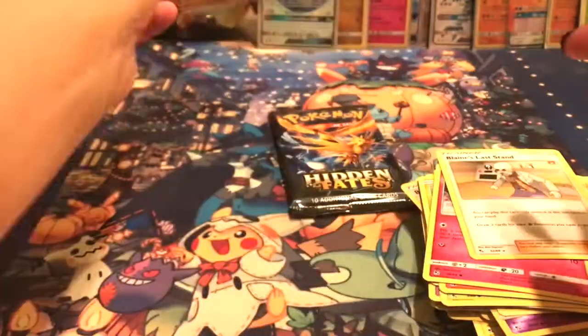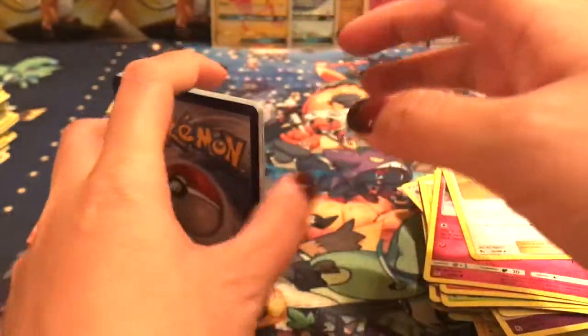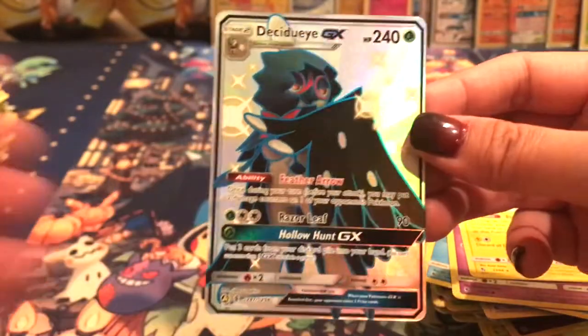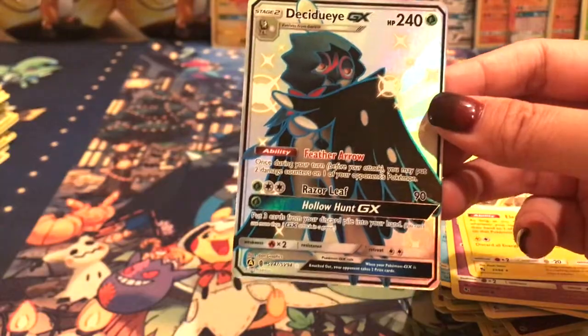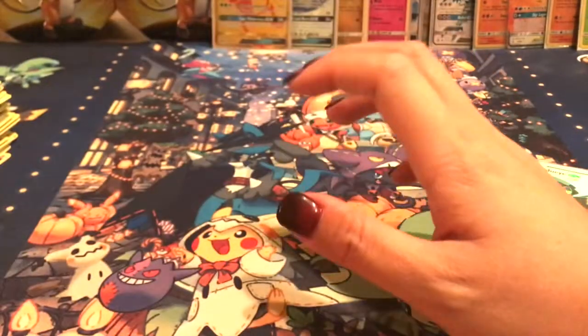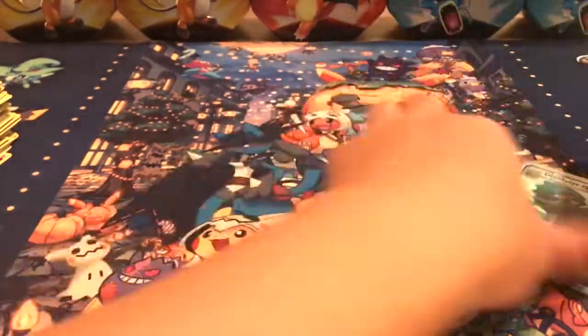I have Tapu Koko, Tapu Fini, and Tapu Lele now. Last pack! Wow, I am so excited — we did so good, guys. I am so happy right now. Got a Cubone, Geodude, Jigglypuff, Staryu, Ekans — oh my God, a Decidueye! That is nuts, guys. We did so good. No Charizard, unfortunately, but man we did good. Out of four tins and one Elite Trainer box — and I think a random pack I had somewhere — we just opened all of that.